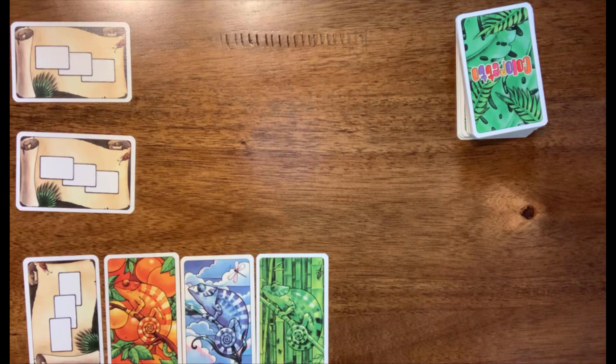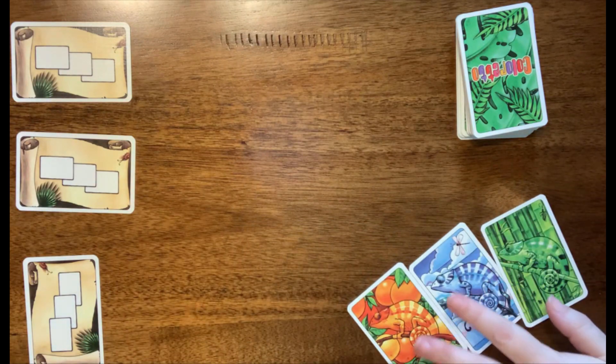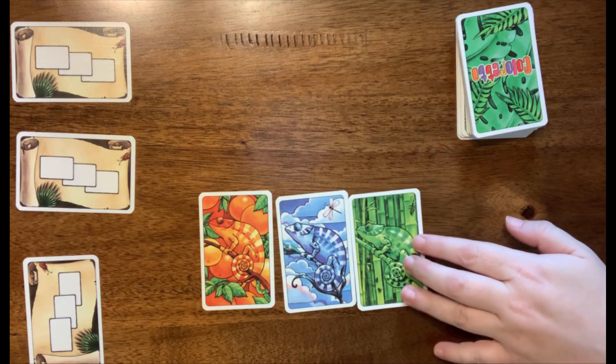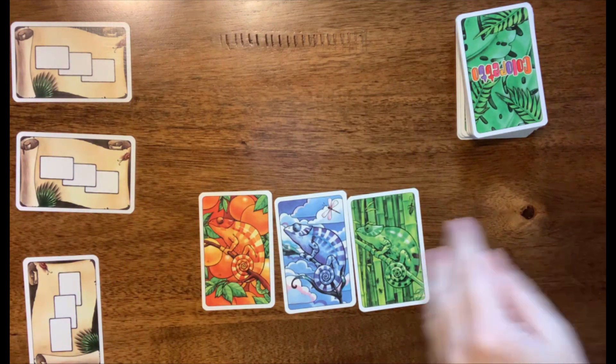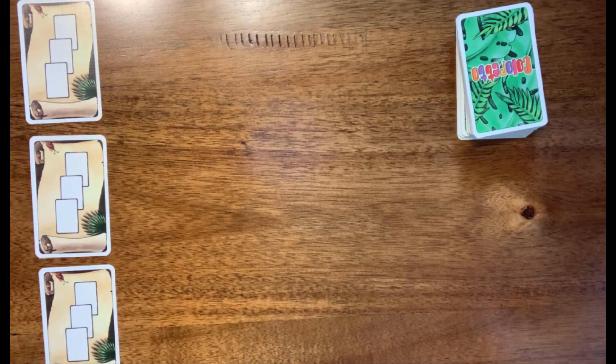I'm the only one left. There are three cards, so my only option is to take these three chameleons. Now I have my three colors: I have orange, I have blue, I have green. That means I want to try to not get any other colors than the three that I have here. That's how you play Colorado. The person who took the last row of cards will start the next round — that's me, so we're going to show you a playthrough.